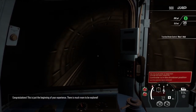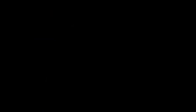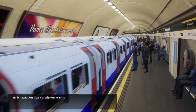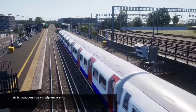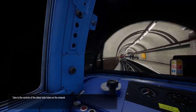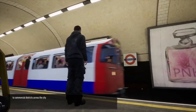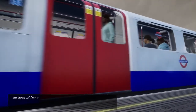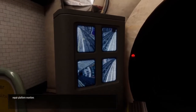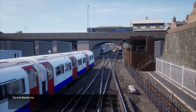Congratulations! This is just the beginning of your experience — there is much more to be explored. Welcome to the London Underground. Join the ranks to keep millions of annual passengers moving between the suburbs and world-famous locations throughout central London. Take to the controls of the oldest tube trains on the network and convey commuters from residential to commercial districts across the city. Along the way, don't forget to place route maps, repair platform monitors, put up posters and restock newspaper dispensers. This is the Bakerloo Line.